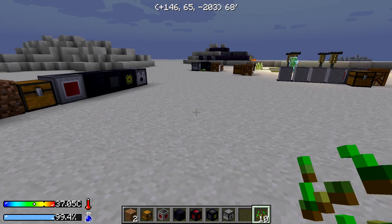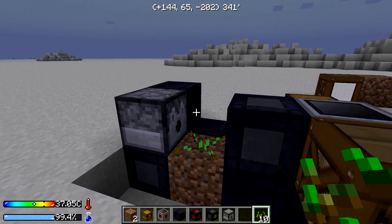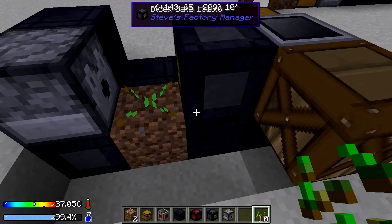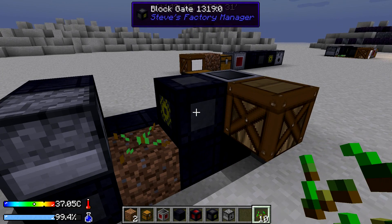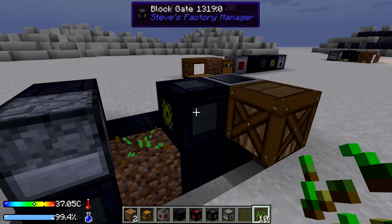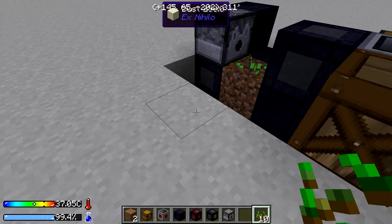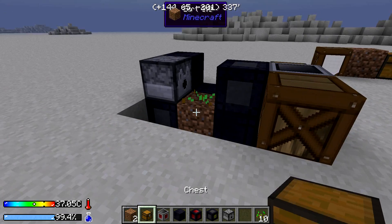Credit where credit is due. The base design for this came from Landstrider, modified with elements from Direwolf20. Landstrider had the basic setup idea with the redstone emitter and dispenser. Someone else may have done it before him, but that's where I first saw it. Direwolf20 came up with the idea to compact it using a block gate, which was really cool.